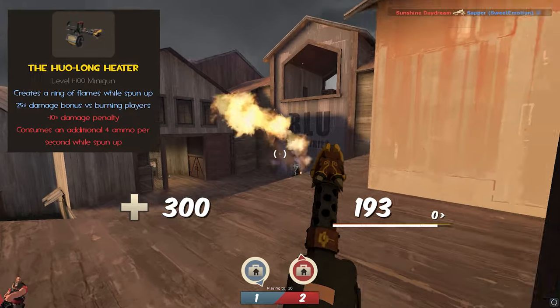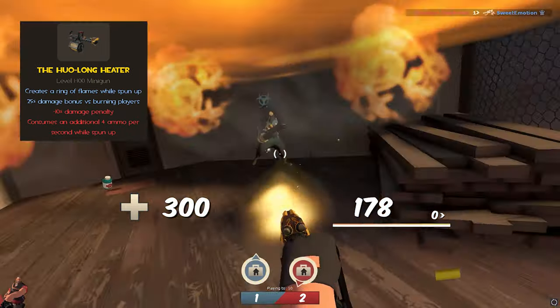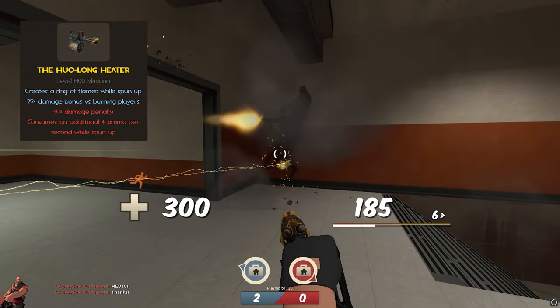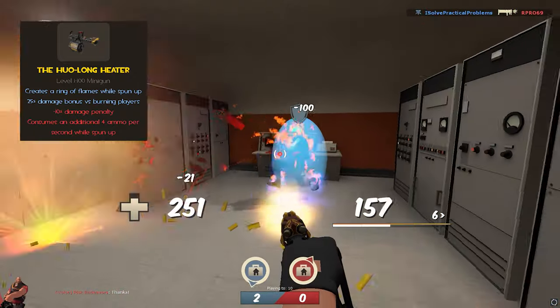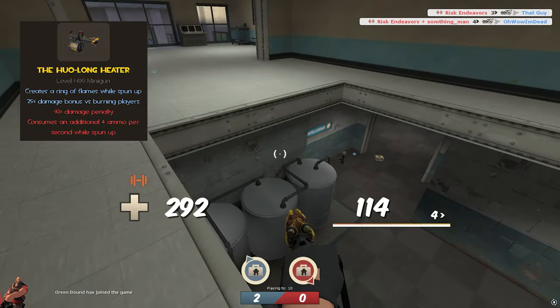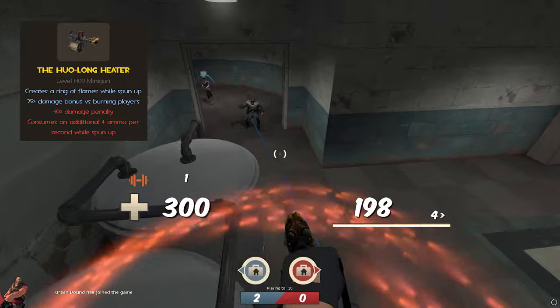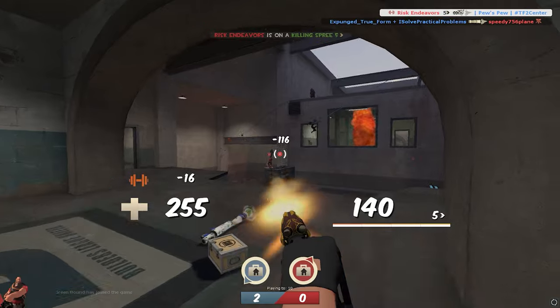First I want to cover the stats. It's a special minigun that creates a ring of fire around you every time you spin up. This ability is the main one we'll be focused on in this mode. The Hulon Heater also does 25% more damage on burning players, the downside being that its baseline damage is 10% less. On top of that, it consumes 4 ammo per second while spun up, which means you'll have to rotate to ammo packs more often. With these stats, we have the foundation for an entire new playstyle.